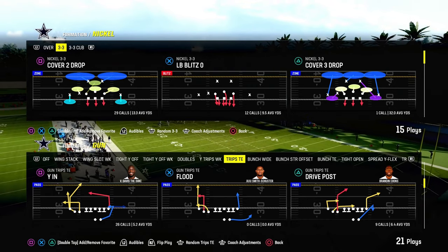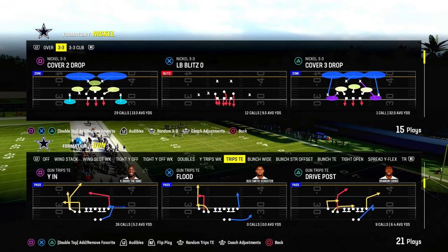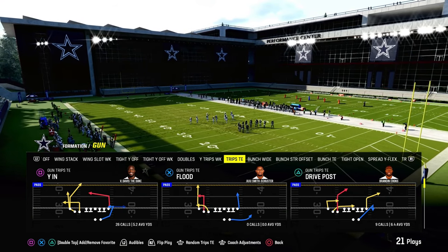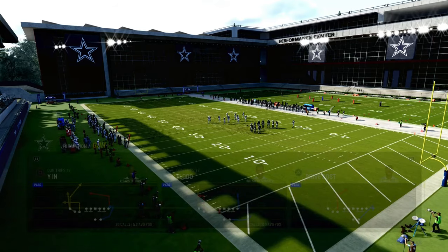I'm going to show you the best cover two beater in Madden 24, and it comes to us out of the New England Patriots playbook or the Packers playbook. We're looking at the Trip Side formation, and we're going to be going over the play YN.